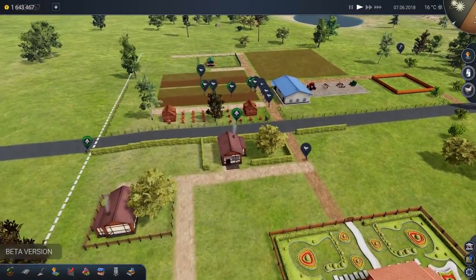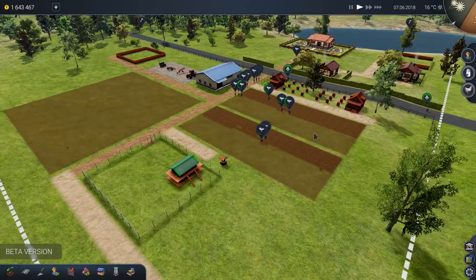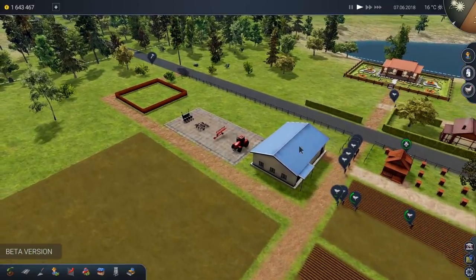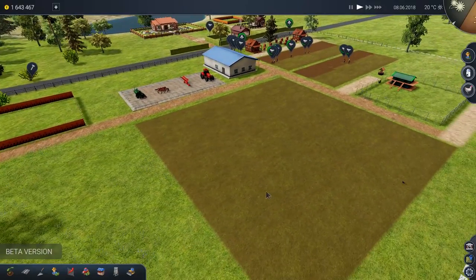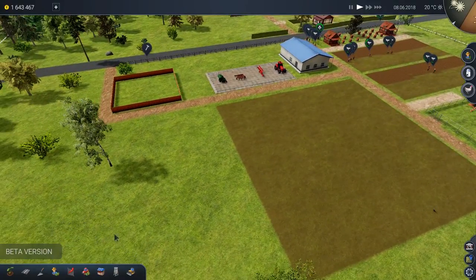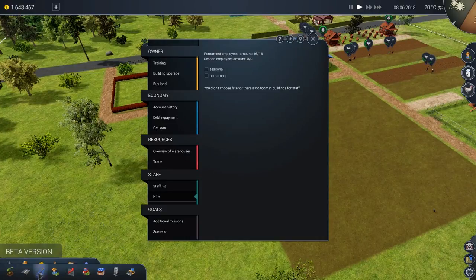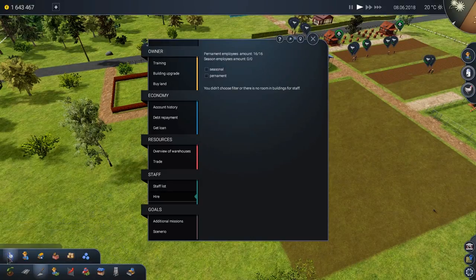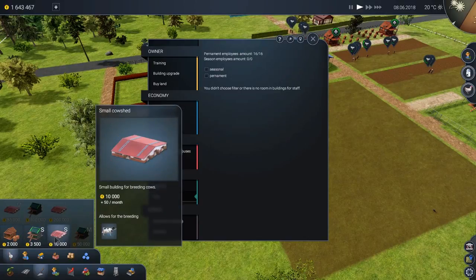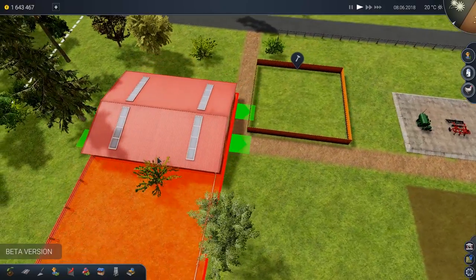That'll be up and running in a second and we'll get a bunch of seasonal employees. Right now everyone is permanent employees — we're going to need permanent people to take care of the farm year-round. We'll be making money from apple trees and eventually from farming wheat and then eventually some cattle. Let's see if we can get some cattle going too. We've got our cow shed — let's go ahead and put that down.